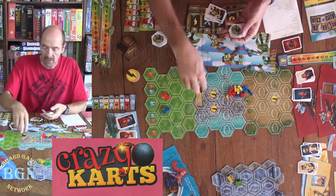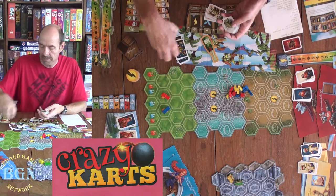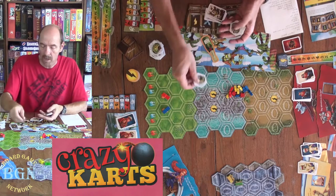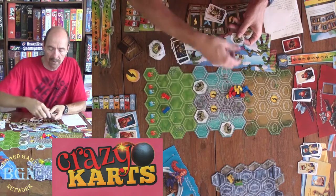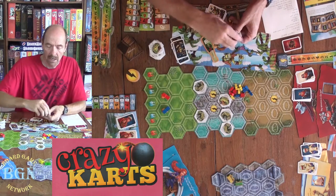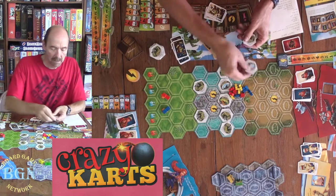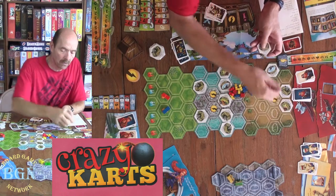You'll see all these ones with traps on them — you're going to mix these up. These are all obstacle tiles. One side is usually rocks and the other side something else. Just randomize them and throw them out here. And if you notice, you're not going to make it around them.